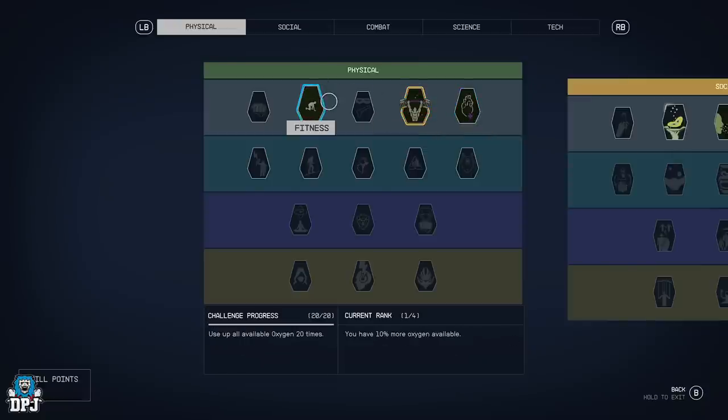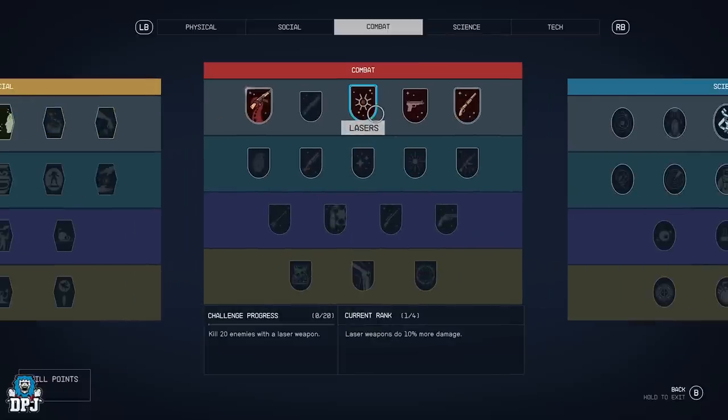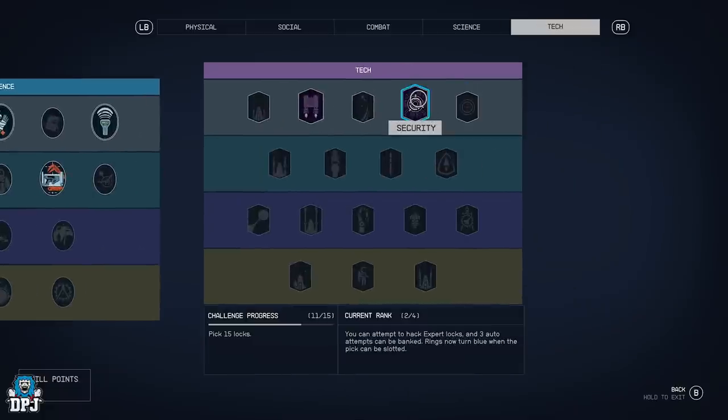You've also got wellness for increased health and fitness for increased oxygen if you want to rank those up — both very useful at lower levels. Persuasion is also a good perk to take as soon as possible if it's not built into your background, because combined with drink buffs and clothing buffs you'll win the persuasion game quite a lot. For combat, put points into weapons as you unlock them — I started with pistol, then shotgun. Ballistics will allow all physical bullet-firing weapons to do 20% more damage at rank two, which is a big boost.